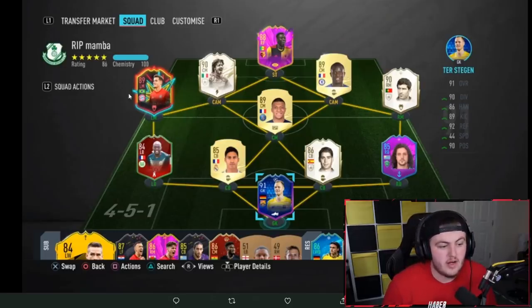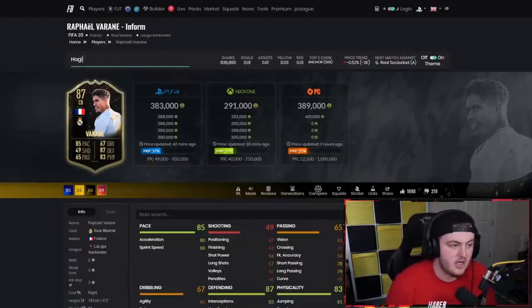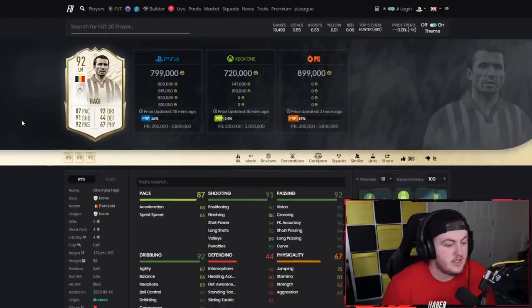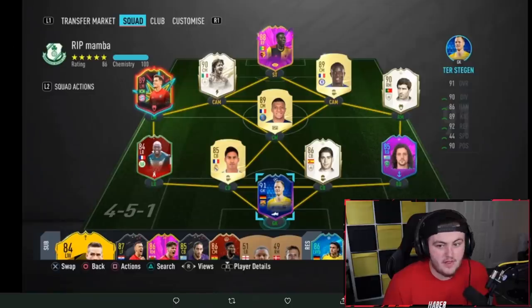I think you work on maybe upgrading Coutinho. One card I really like the look of — and he's actually a lot cheaper than I expected — is Prime Moments Haji. He's about 800k right now and dropping. Five-star skills, four-star weak foot, good pace, good dribbling, good shooting, good passing. I think he'd be a fantastic CAM. I'd highly recommend him if you're looking for a decent CAM to play out on the left and bring inside. But you've got a very nice team here.